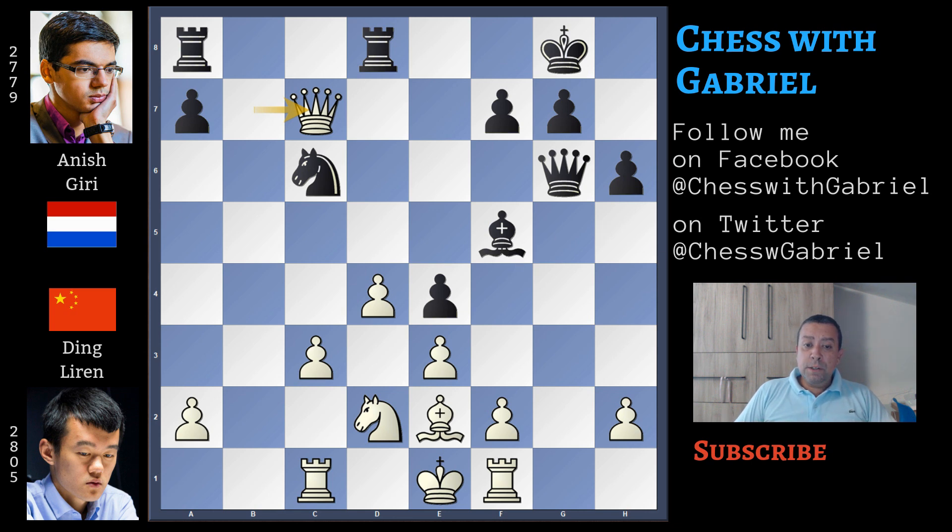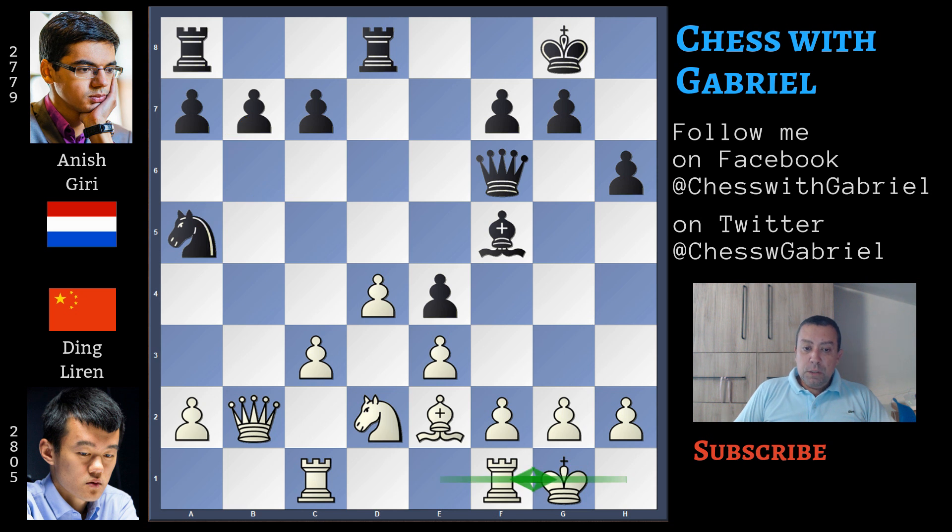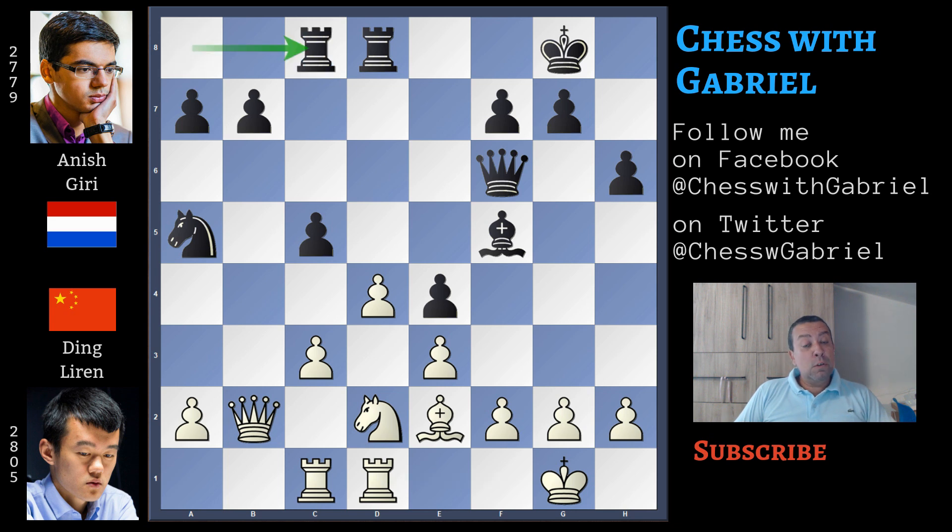So after e4 and knight back to d2, the queen is still attacking b7 — so what to do? Anish Giri continues with knight to a5. Now the knight is protecting b7, also clearing c5 so black is able to play c5. Short castle for white and here comes c5. Rook on f goes to d1, rook on a goes to c8 — same idea to centralize the rooks. Knight to f1, and of course now the idea is to redevelop the knight to g3 attacking the bishop.